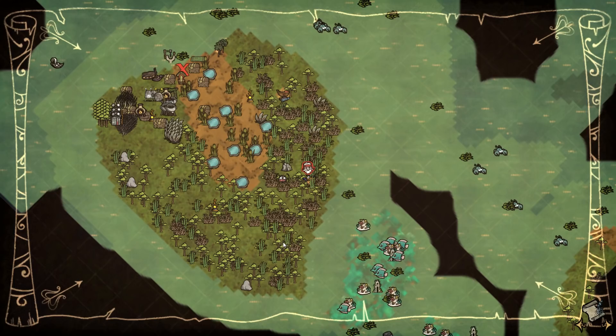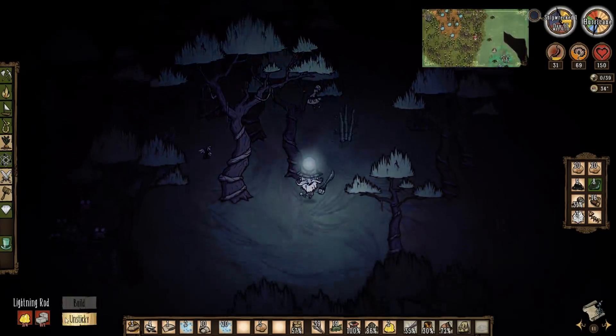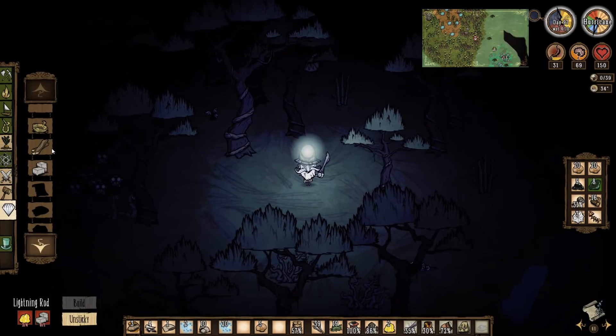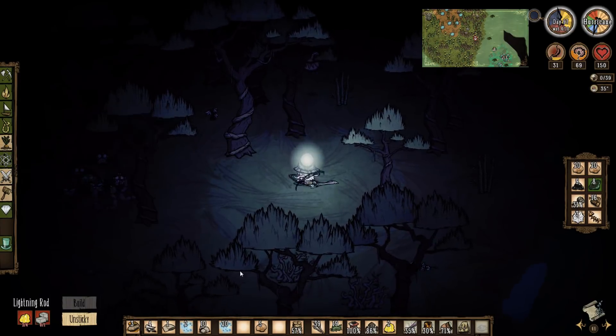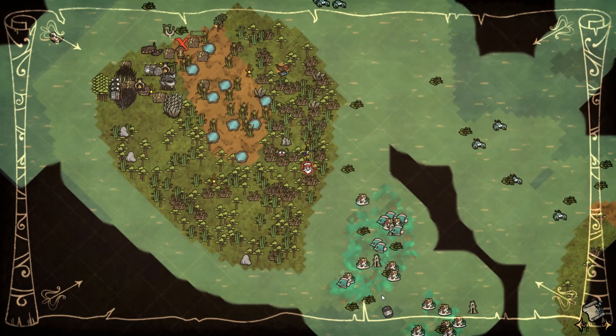If I add one more down here, then pretty much the entire island should be lightning-proofed, which would be awesome. Should we just do it? What the hell, let's just do it and then it's done. I want one more cut stone - make another cut stone, boom!